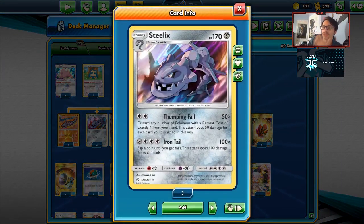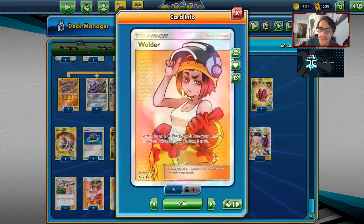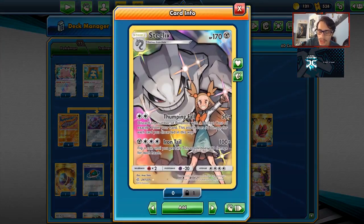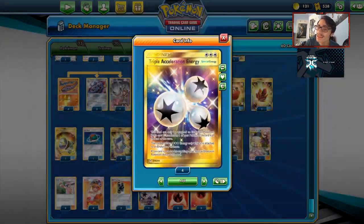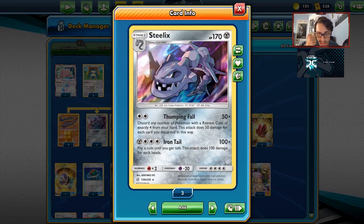Steelix is, in my opinion, way better in Expanded because you can use DCE. You don't have to rely on Welder — that's the issue. With this build we are going to be using Welder to power up our Steelix and our other Pokemon. We can't use DCE, but we can use Triple Energy, though unfortunately it's not the same because you have to discard it.